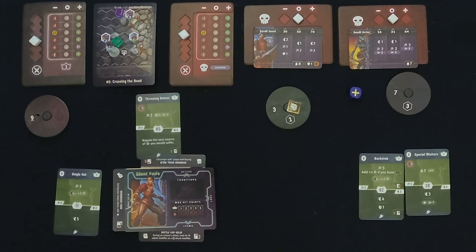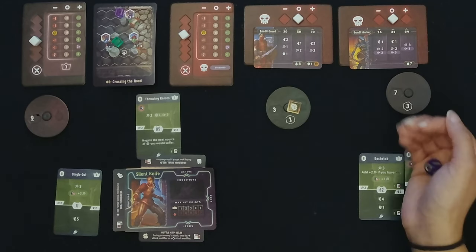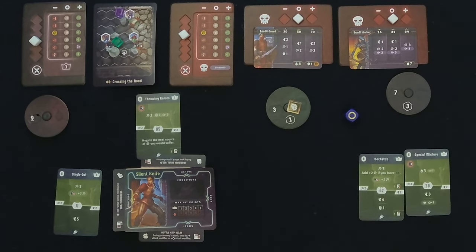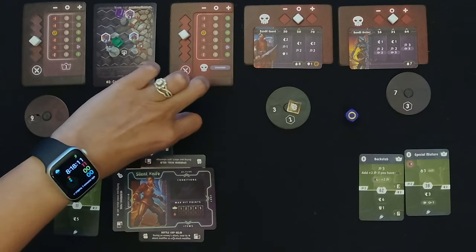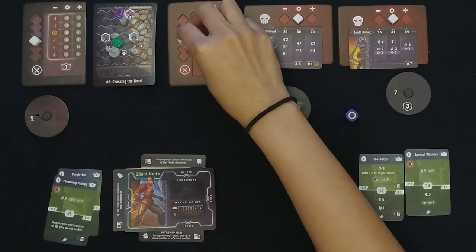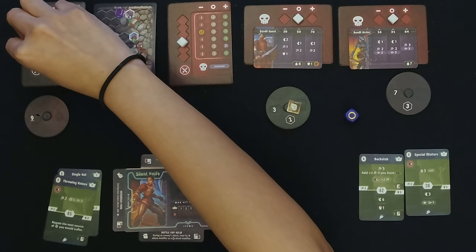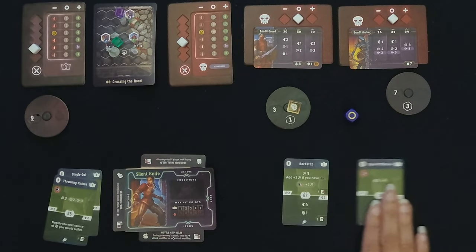The Bandit Guard is a move one, attack two. We roll for the modifier — that's a zero. Since we have the Throwing Knives effect active, we won't take any damage. We put it in our discard pile and move our cubes down.